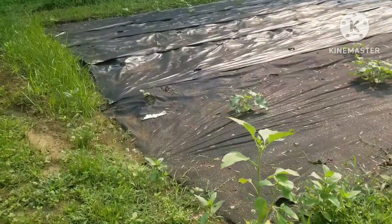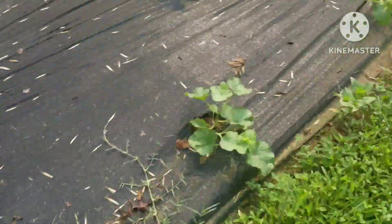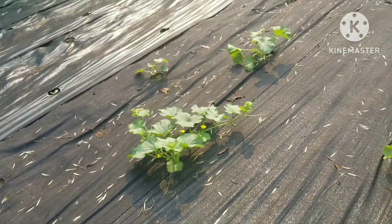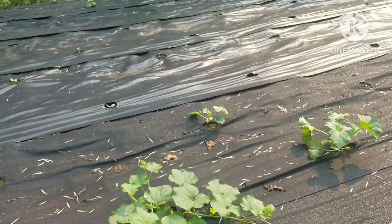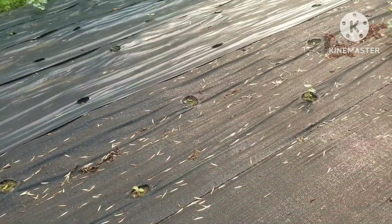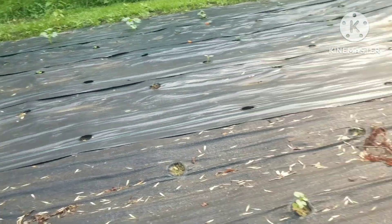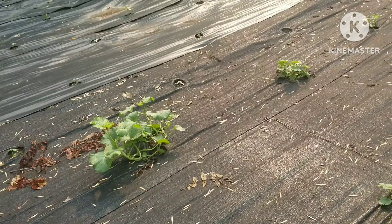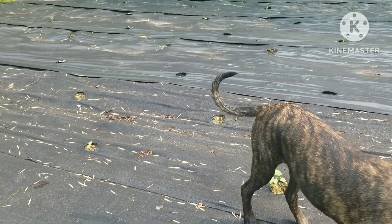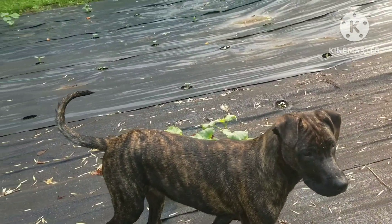It looks like I got some zinnias popping up and sunflowers. Some of the melons are doing really, really good — like, those got flowers on them already. These I showed you when I started them, and then I filled in the rest of the holes with random melon seeds. Some of them did not pop up the first time so I just filled in others. I was trying to keep them in alphabetical order so I could tell what varieties were what.